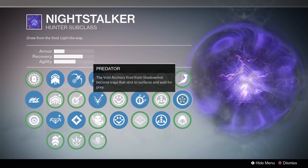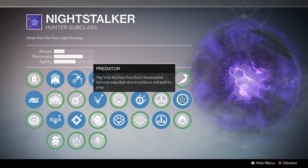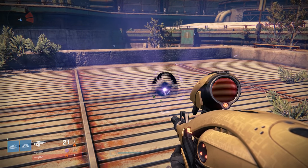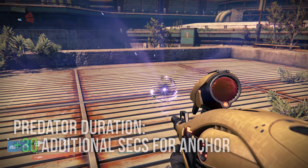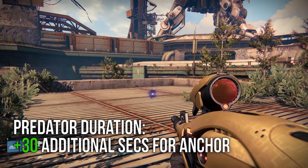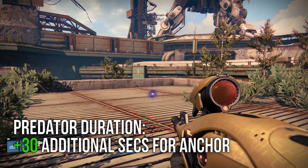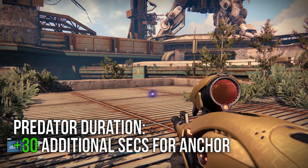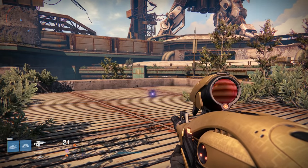Last up is Predator, which lets Shadow Shot stick to any surface and wait for prey. With regular Shadow Shot, your void anchor will disappear within 5 seconds — or 8 if you're using Black Hole — but with Predator on, you get an extra 30 seconds while your anchor waits for someone to wander by. While this is definitely a handy perk, it's really hard to justify taking it when the other two options are Shadestep and Keen Scout. I almost never use it.